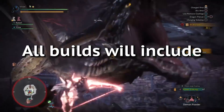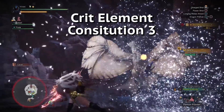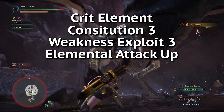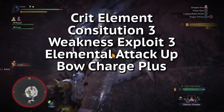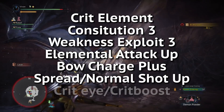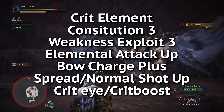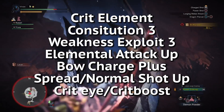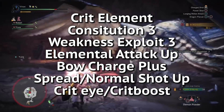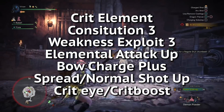There are a few things that every Bow build is going to need: Crit Element for the elemental damage boost; Constitution for stamina management; Weakness Exploit; Elemental Attack up for the element that you're using; Mighty Bow for an extra charge; and Spread Normal Shot up for extra damage. Finally, we throw in as much Crit Eye as we can, because it increases both our EFE and EFR. And if we have any level 2 slots left, we throw in some Crit Boost. These are listed roughly in the order of DPS gain per skill, and as Crit Boost does not add that much, it is at the bottom of the priority list.